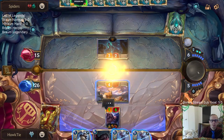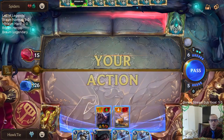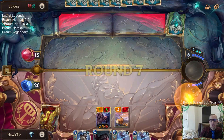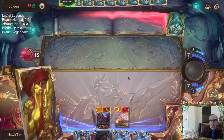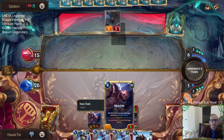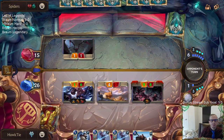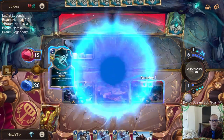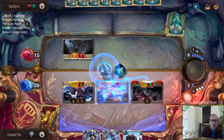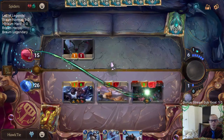Sometimes icy heart just needs a warm smile. They're not even playing anything else - not even letting me challenge someone with Braum and then Take Heart it. I guess I should just play Take Heart right now on this thing and try to kill them.